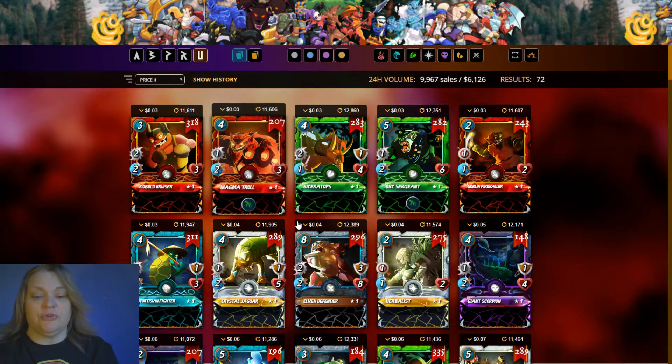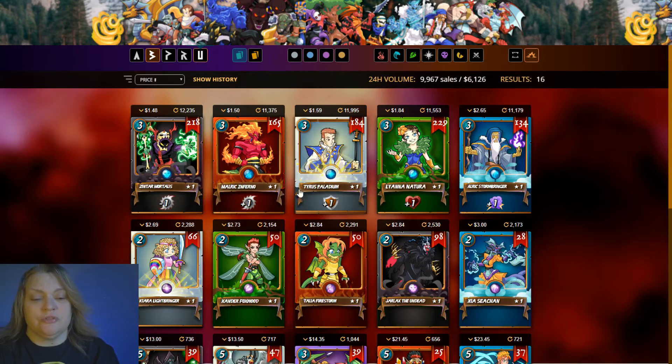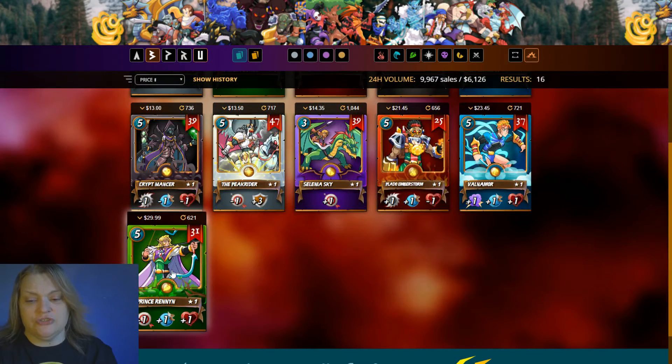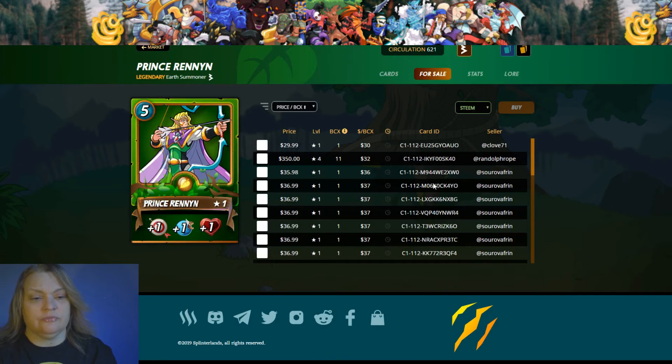Let's go back to the market real quick — summoners, beta summoners. My second one is still up there but the first one went instantly, which was awesome. I put it up and it went instantly. By tonight this is gonna be gone — that's a very cheap price. The next one coming up is $35.98.